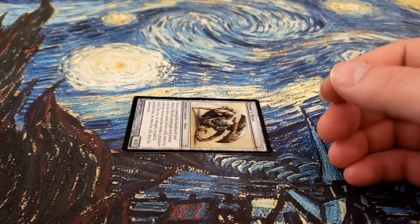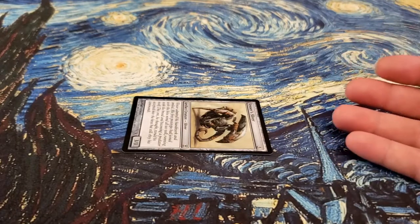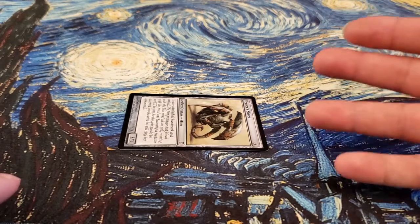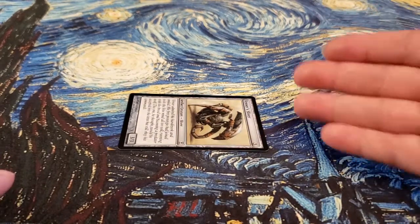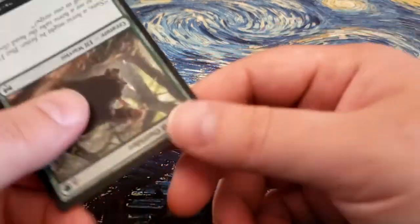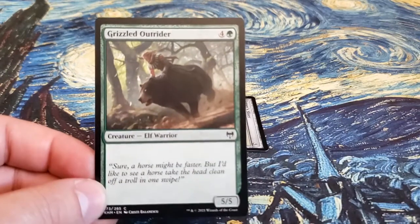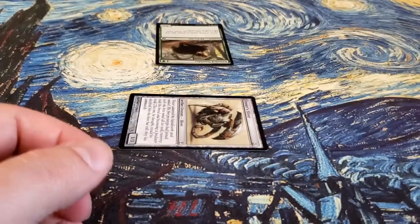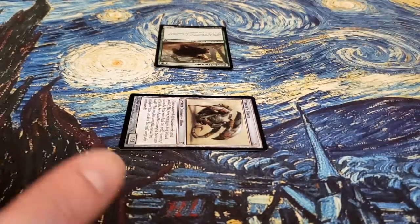The third step in combat is the Declare Blockers step. This is where my opponent has an opportunity, if they have creatures in play or instants in their hand, to respond to what I have in play. In this case, let's say they have this Grizzled Outrider and they want to block with it. So they would declare: 'I'm blocking with Grizzled Outrider on your Venzer Sliver.'